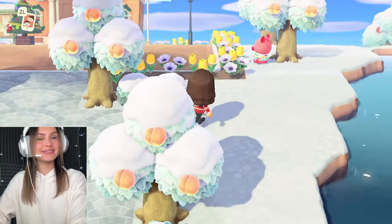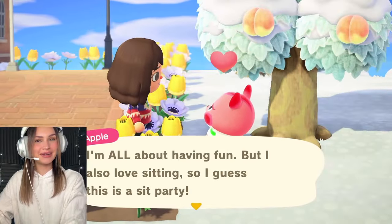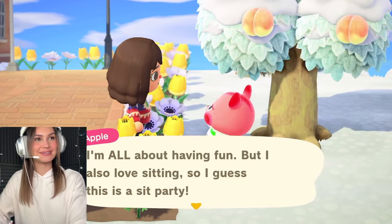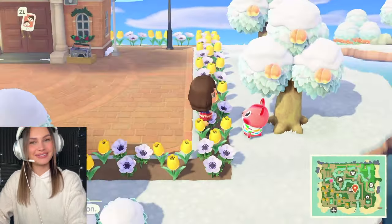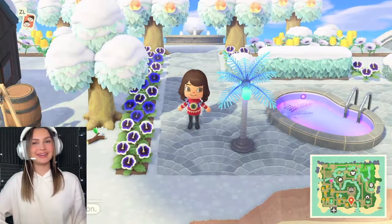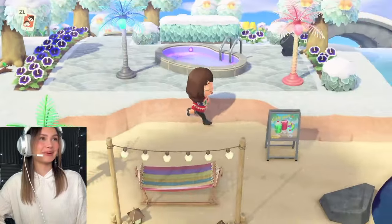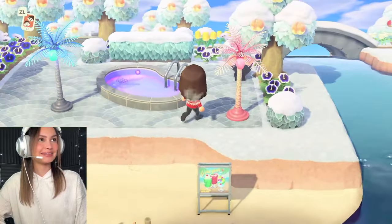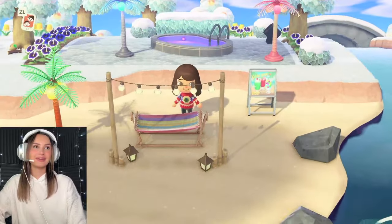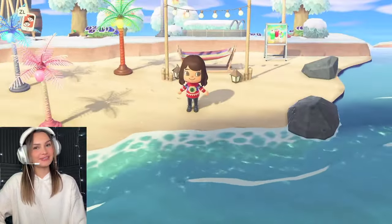Over here — this is so funny — this is actually Apple the villager, and I got him because we love Apple on this channel, so of course I had to have him. And then as you head down there is this little party area; it kind of reminds me of Miami, honestly. It's just a vibe with the palm trees and the pool and the LEDs. And then down here is like a little luau area, so I'm feeling all of the island vibes.